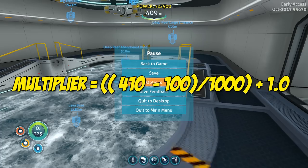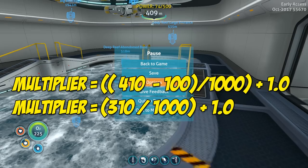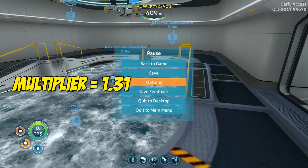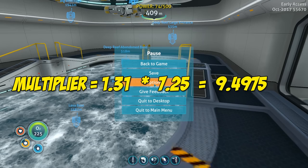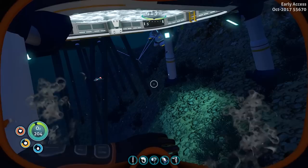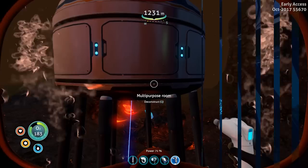We are currently at around 410 meters down, so we put 410 into our depth multiplier formula: 410 minus 100 gives us 310, divide by 1000 gives us 0.31, add 1.0 for a total multiplier of 1.31. We then take our original hull strength decrease of 7.25 and multiply it by 1.31, giving us a decrease of 9.4975. This means if I build anything else that decreases my hull strength, I would go negative and start having ruptures and leaks forming.